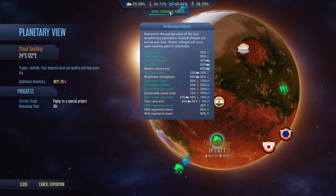We can remove the toxic rains when the temperature hits 55, so toxic rains are almost gone. We hit our next wild vegetation boom at 60% and we're going to work on the atmosphere to get rid of the meteor storms. That's the big plan.